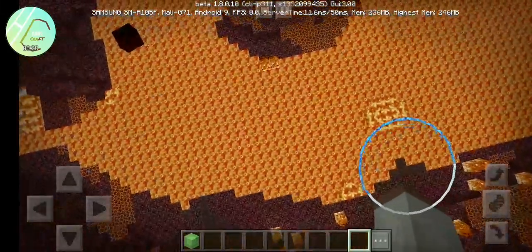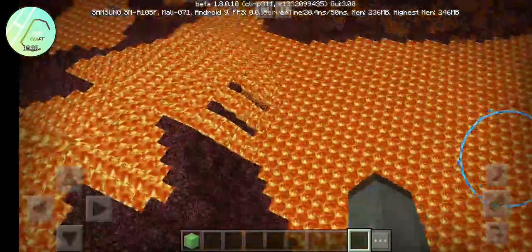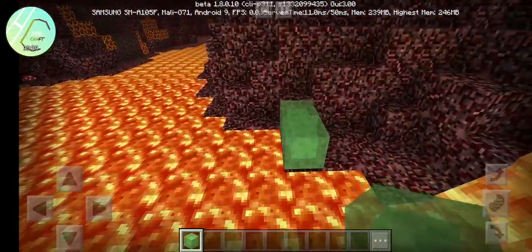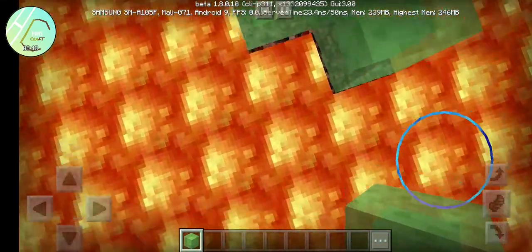Okay, third step: go to the lava. Put slime there. Tada — you can see the under of the lava!